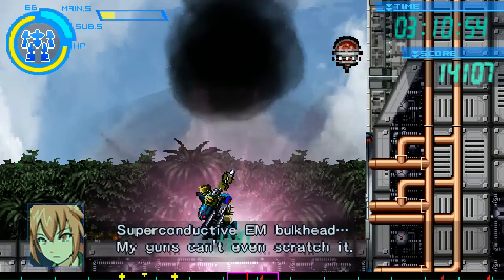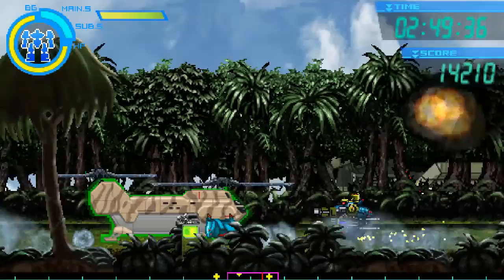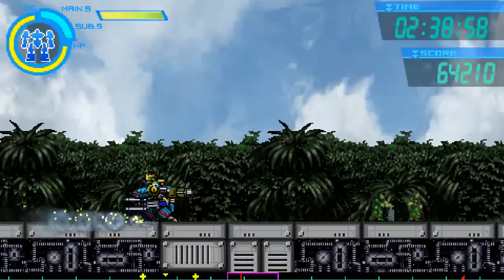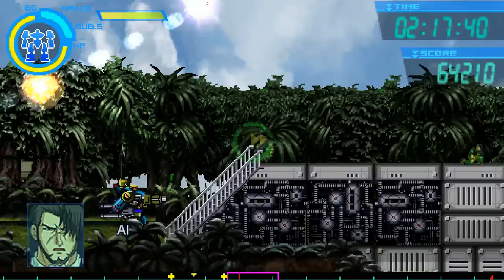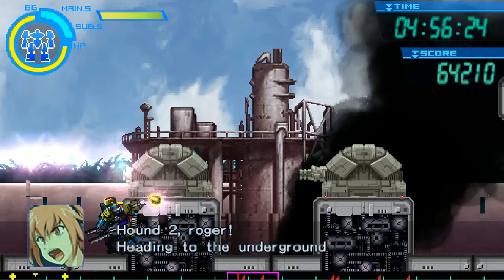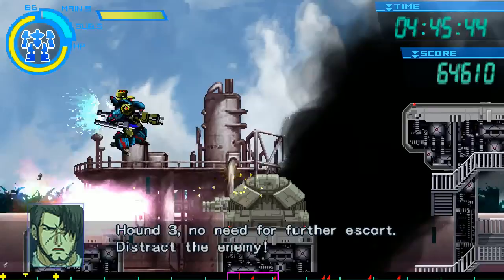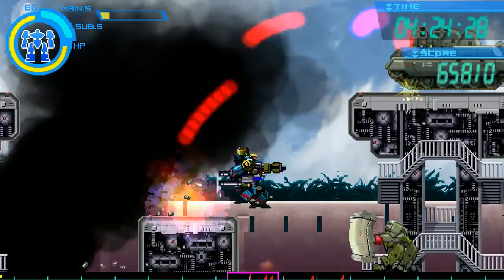Anti-aircraft weapons are good against shielded enemies. Banshee team, blow that EM barrier now. So you've got to wait for the soldiers to run up and blow it. You can head back and pick up some health. C40 charges in place. Charges armed, get clear. It's like 40 times more powerful than C4. Alright, infiltration down. All units move in. Hound 2, your top priority is securing the fuel. Hound 2, roger, heading to the underground hangar. Hound 3, no need for further escort — distract the enemy. Hound 3, cover me. Hound 3 here — yeah, yeah, yeah, I've got you covered.